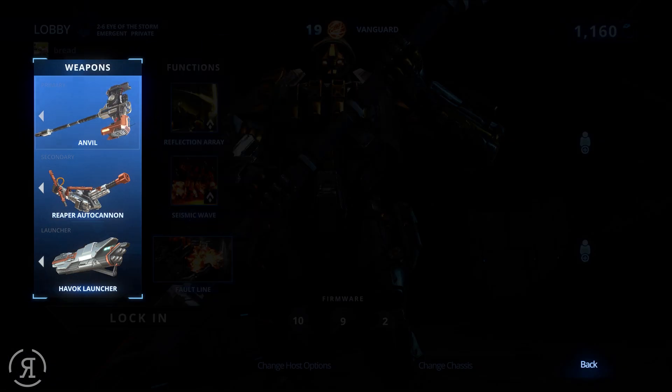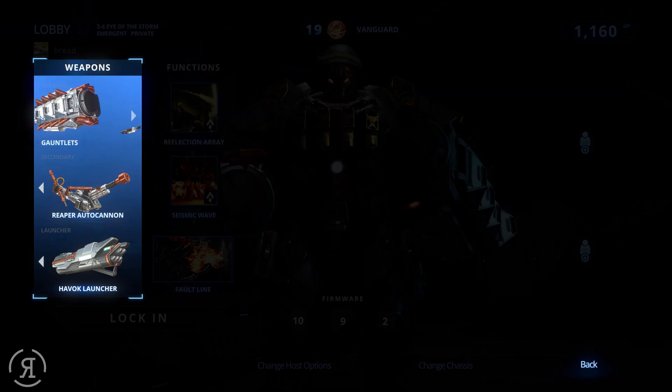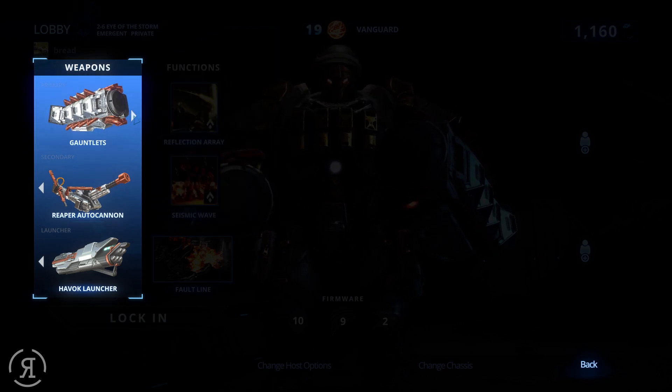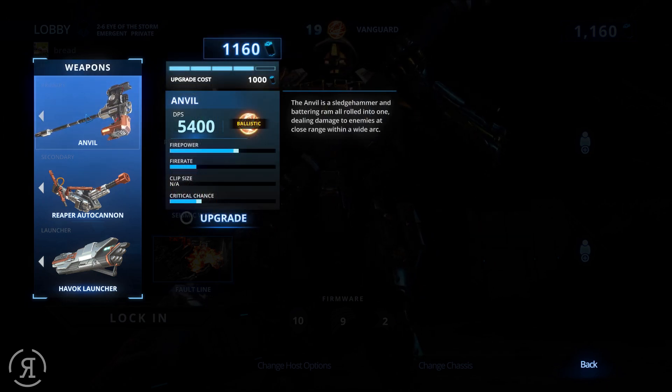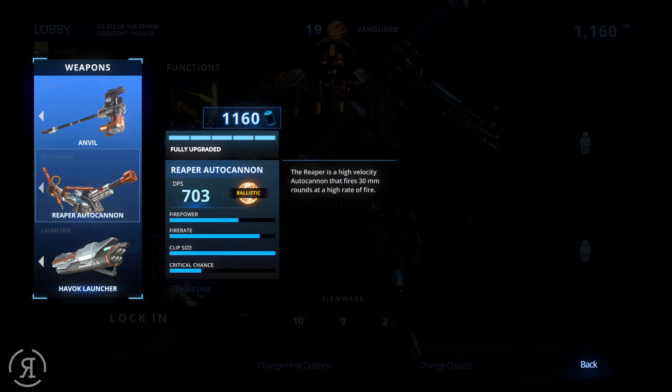For weapons, we have Anvil — a two-handed sledgehammer battering ram that can deal a huge amount of damage. It's very fun to use. Then we have gauntlets — you can punch people and they have a much higher fire rate than the Anvil, but the Anvil has a very cool special ability which I'll show you. Then we have the Reaper Autocannon, which is my favorite weapon from Vanguard — it is fully upgraded.